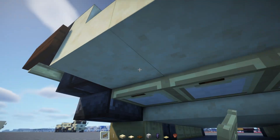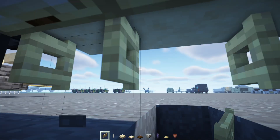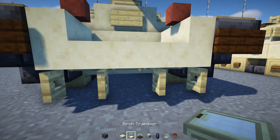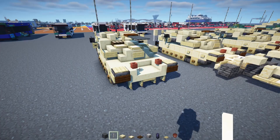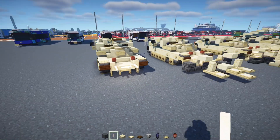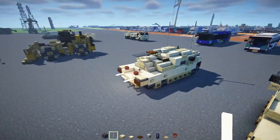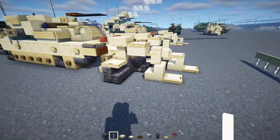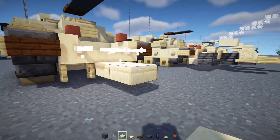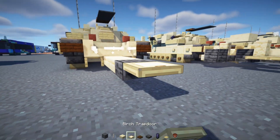Now we need to add the mine plow attachment. Go down and dig a hole, add in two birch fence gates open towards the front. Add a birch trapdoor in the middle and end rods on the edges, horizontal in the middle. I'll make two versions — one raised, one with the plow down. For the raised one, add cut sandstone slab three slabs long, a polished deep slate slab, and two birch trap doors.